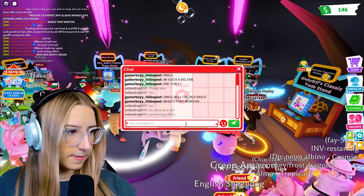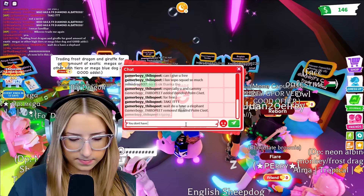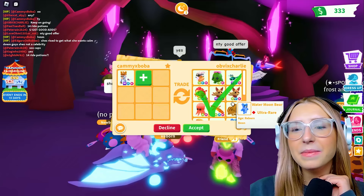Look at all my screen - there's a lot going on. They declined the trade. Wait, that's good. So hard to type in there. Wait, do you have an elephant? I'm sure he does. We're going to give this person an elephant because I asked. Look at this trade that I got - oh, that's so good. I'm not even sure, but it's a lot of good megas.